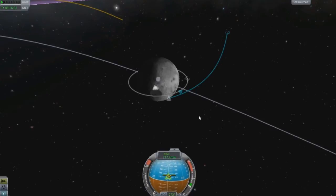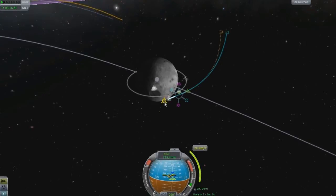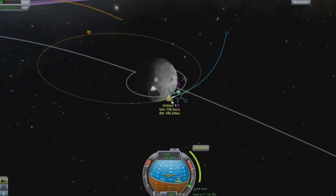When you want to achieve an orbit around the moon, you want to do a retrograde burn. A retrograde burn will pull your trajectory around the moon because you're slowing down and the moon is pulling on you — it's pulling your ship around.